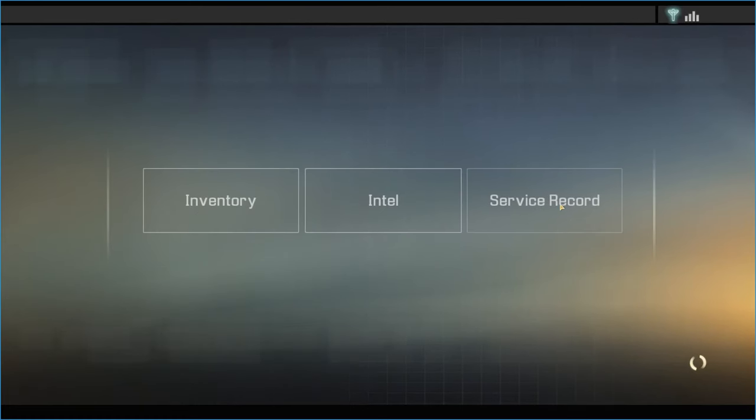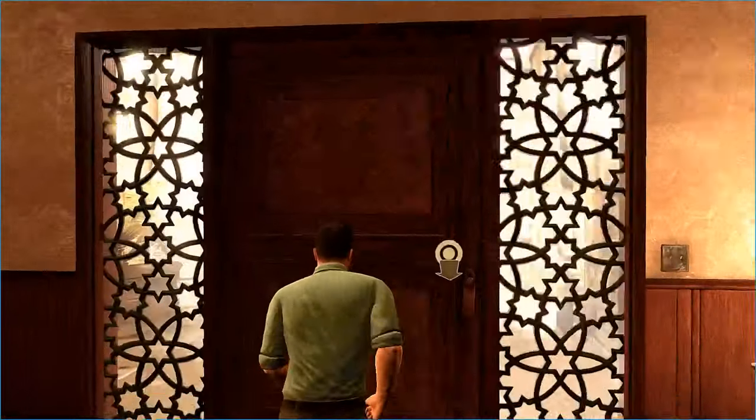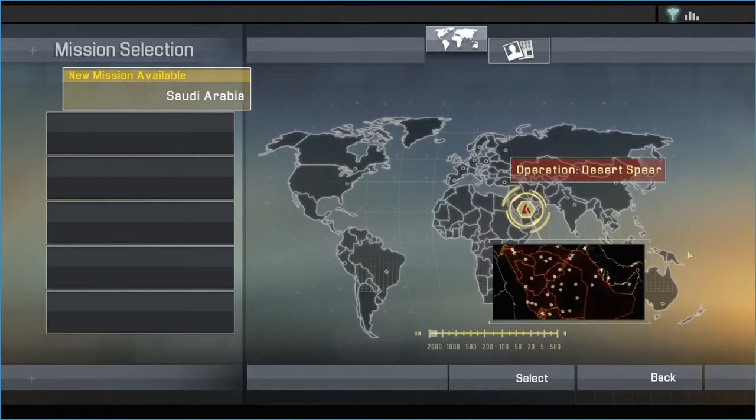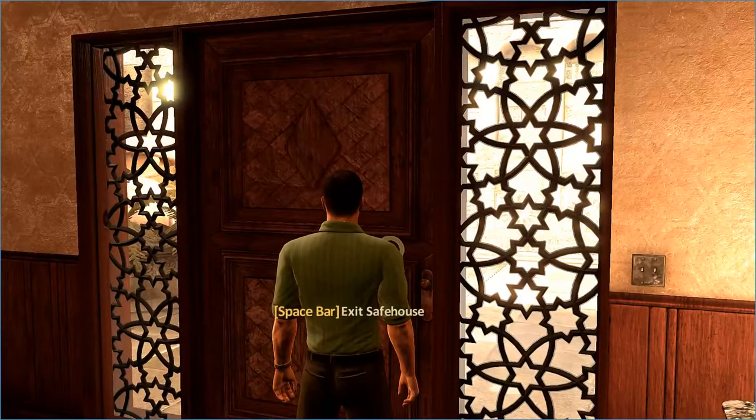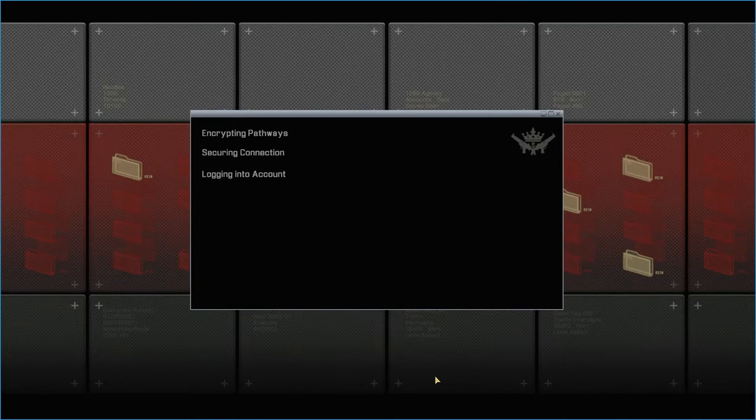This requires you to be playing the tech specialist class because you start with EMPs - it just makes it way easier. The first thing we do is go to the exit safe house, we exit the safe house, we click select and then we click on clearing house. If you watch back the clip you'll notice that I'm actually clicking on the button there before it even appears.